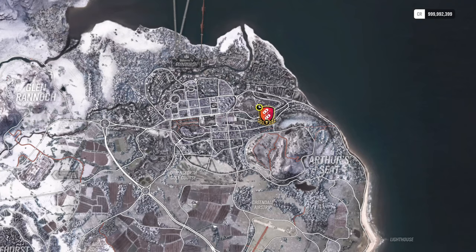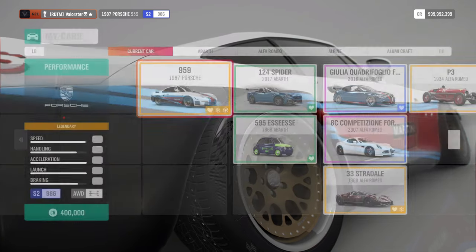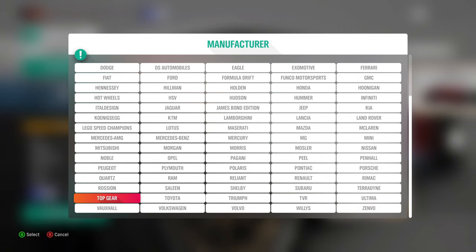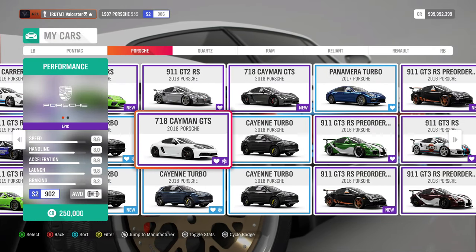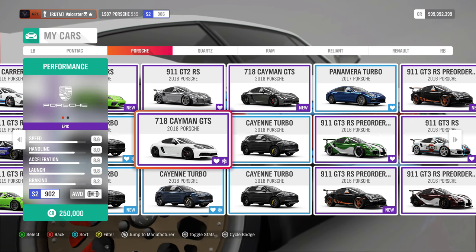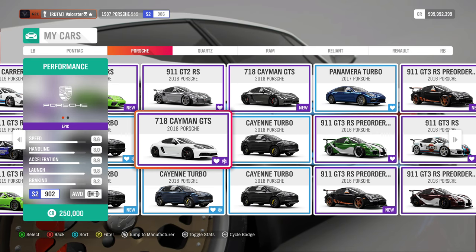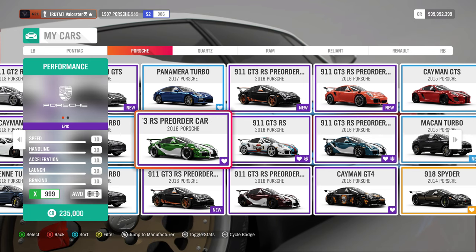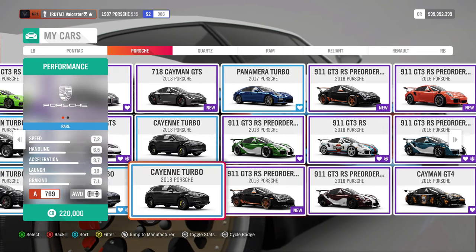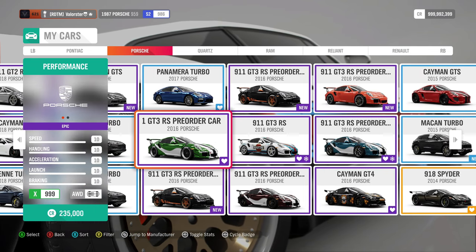Now let's have a look at the Porsche championship. We need a Porsche at S2. As you know, Porsche at S2 on snow or even dirt is not always easy — they slide a lot. The trick if you want to have it easy is to take the 718 Cayman GTS at S2 902 PI, meaning the Drivatars are also at a very low S2. The car is fast enough at 902 PI so you can easily win. Or if you have the pre-order car with a good dirt tune, you can use that too.